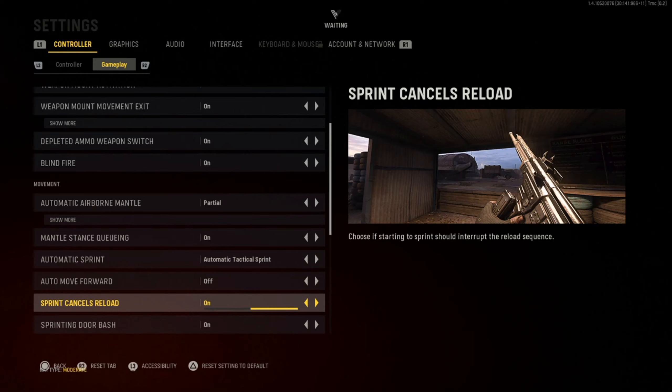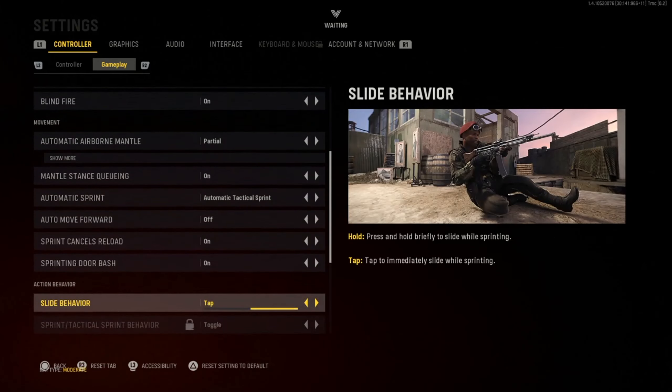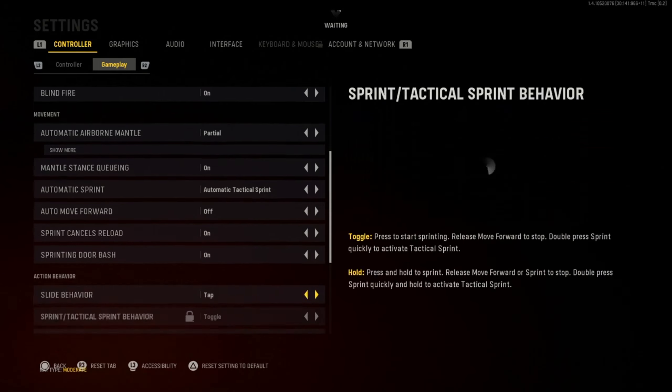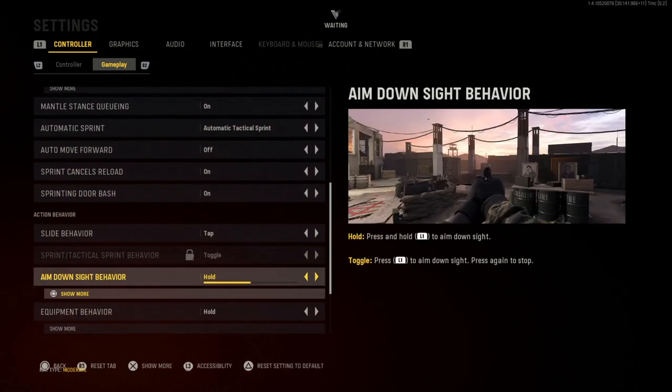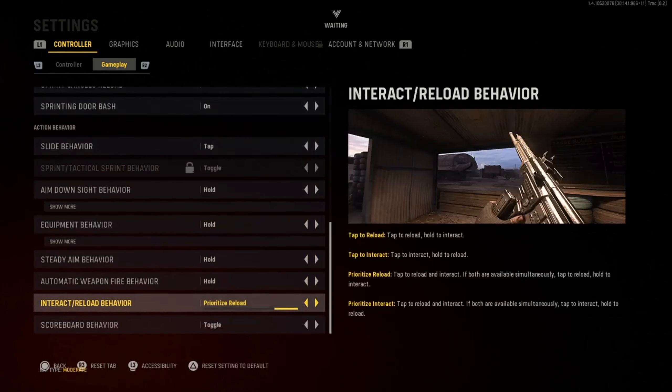Auto move forward is off. Sprint cancel reload — when you're reloading, if you move forward it will cancel the reload. You want it on in case an enemy is coming so you can move forward to cancel the reload. Door bash is on obviously. Slide behavior you want on tap because it's faster — if you have it on hold you have to hold the button, but on tap you just tap once and slide.